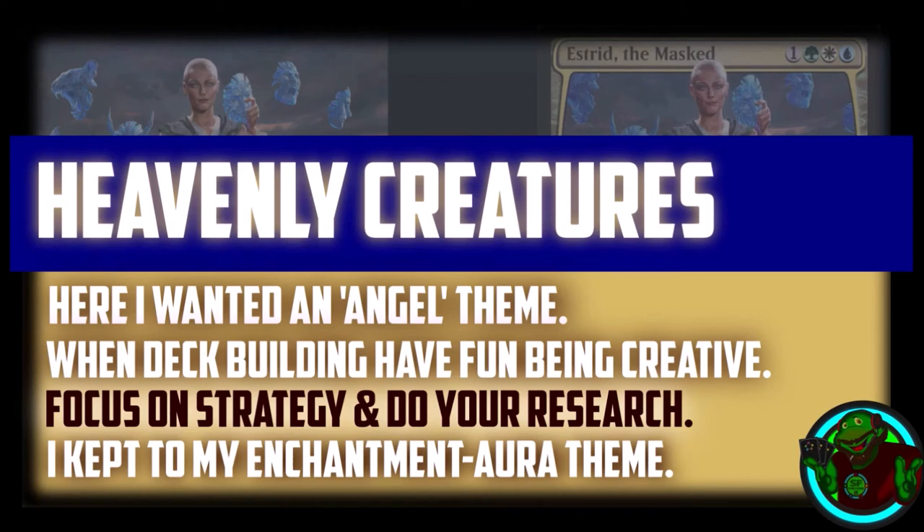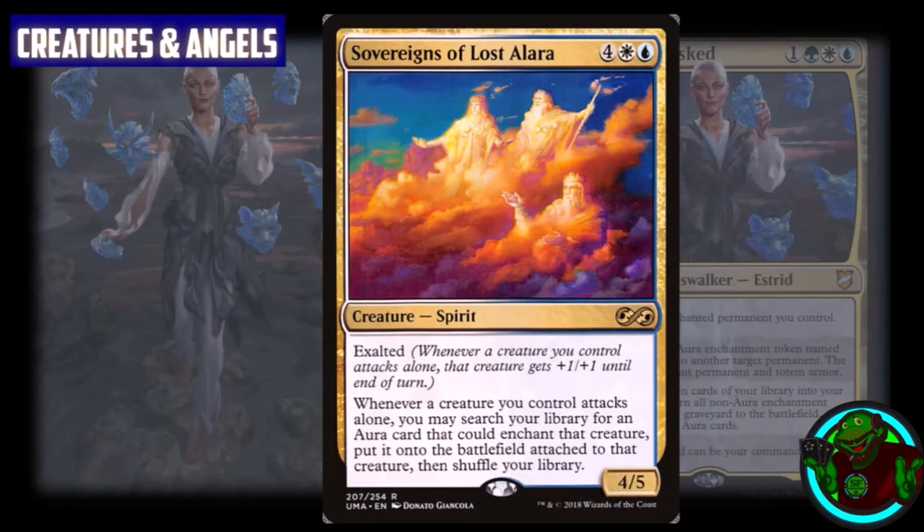For my heavenly creatures section I wanted an angel theme while keeping to the enchantment aura theme — this explains how I want to win the game. The first creature is Sovereigns of Lost Allura: a spirit costing four generic, white, and blue. It has exalted, and whenever a creature you control attacks alone you may search your library for an aura card that could enchant that creature and put it onto the battlefield attached to it. This lets me search for big aura spells that can help me win the game instantly.